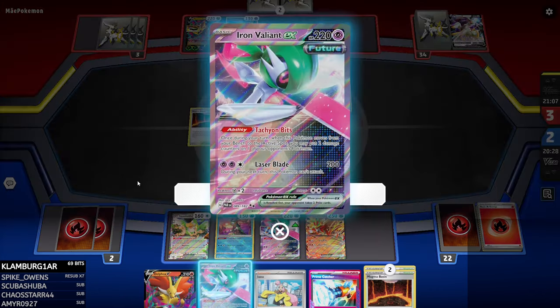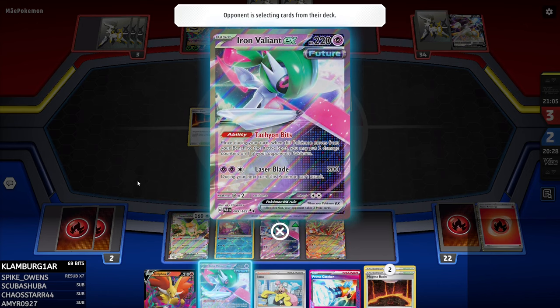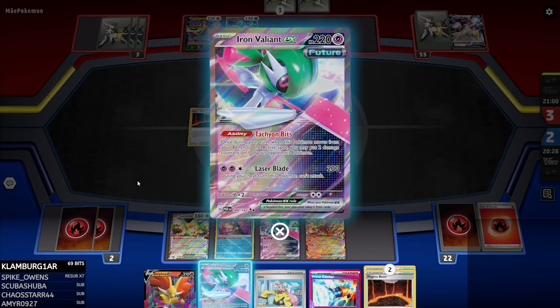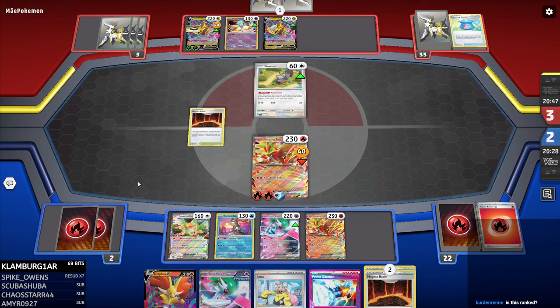The 20 damage from Iron Valiant gives you a positive matchup — well, you have a chance to beat Arceus Giratina. Let's not get carried away: Gouging Fire is still Tier 3 and Arceus Giratina is Tier 2. But if you play the baby Moltres build, you need to have two Moltres on the field, which isn't crazy to think about.